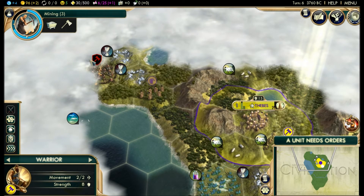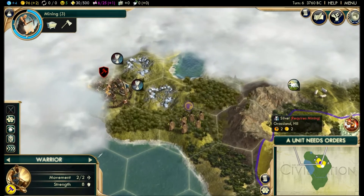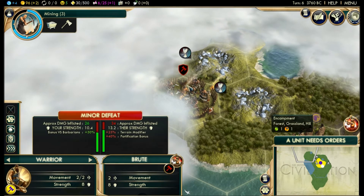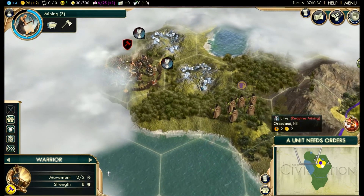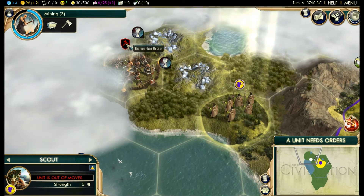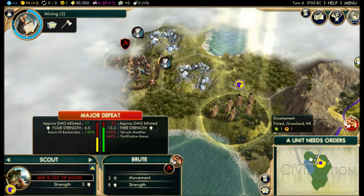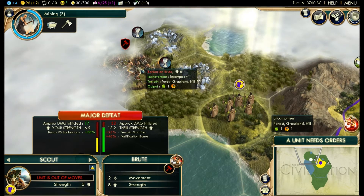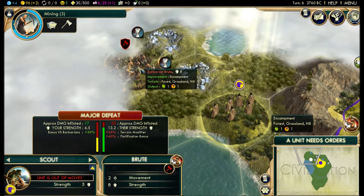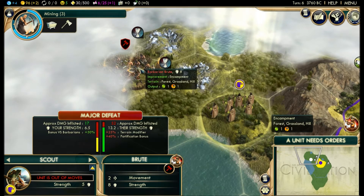We've discovered a barbarian encampment. Let's talk about combat strength. Our barbarian brute up here has little modifiers on the combat strength. If I were to attack him, he gets bonuses — he gets a bonus from being fortified, which means he can't move but he gets a combat bonus. He also gets a bonus from being on the forest or the hill. Any rough terrain like a forest or hill gives you a bonus. If somebody's attacking you across a river, you get a bonus. I don't believe you get a bonus in a marsh — I think if you attack somebody in a marsh, that's just bad for everybody.